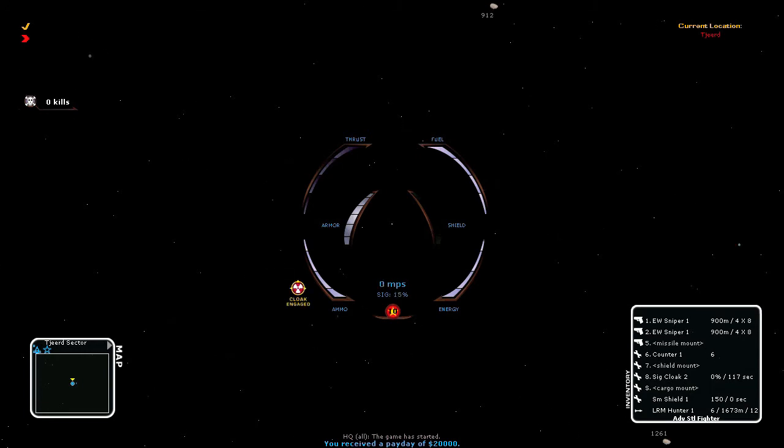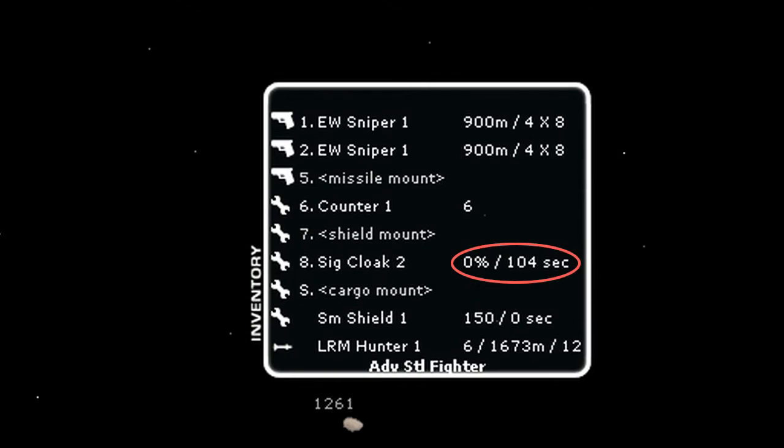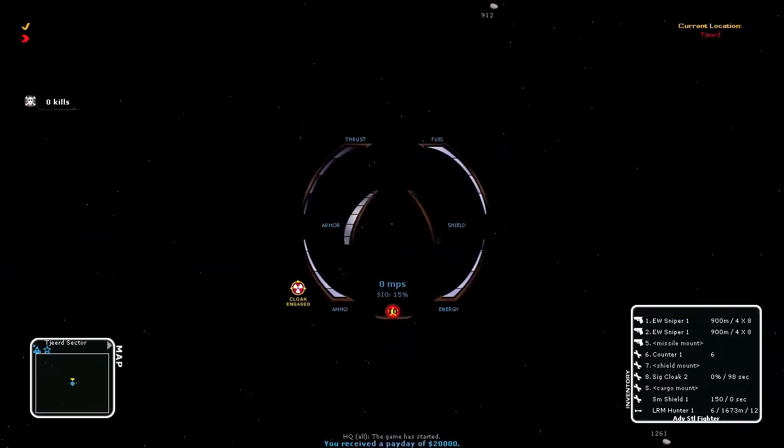Cloaks do not guarantee invisibility, but rather reduce your signature. Cloaking requires energy to use, which limits the amount of time a ship may remain cloaked. Your inventory lists the amount of time in seconds you may stay cloaked before you run out of energy. If you run out of energy, you will still benefit from being cloaked; however, the cloaking device will be far less effective than if you have energy.